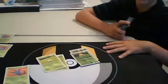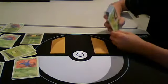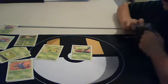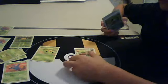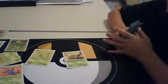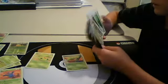I play two Sunkern and two Sunflora, which for one grass energy can let you search your deck for a grass Pokemon each turn — that's kind of nice. It's nice to have one or two on your bench. I also play a 1-1 Caterpie/Metapod line, mainly for Metapod's ability, which makes it so that all grass Pokemon have no weakness — so Yanmega is not weak to Zekrom, and Jumpluff is not weak to fire decks of any type.